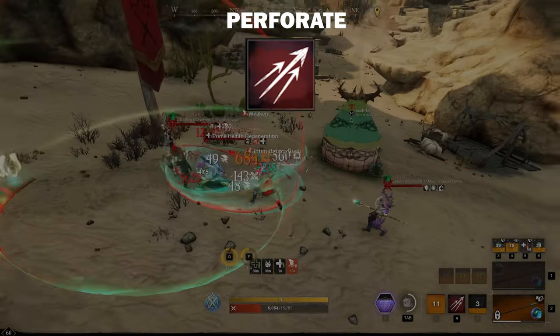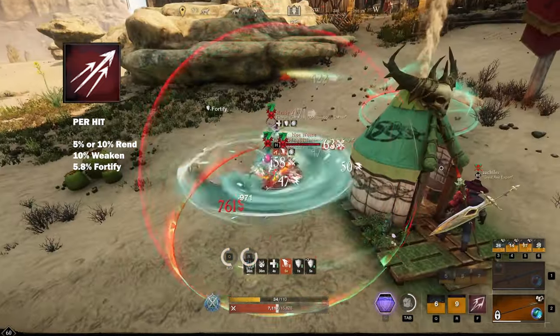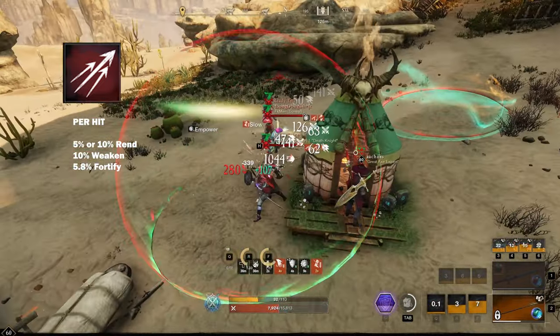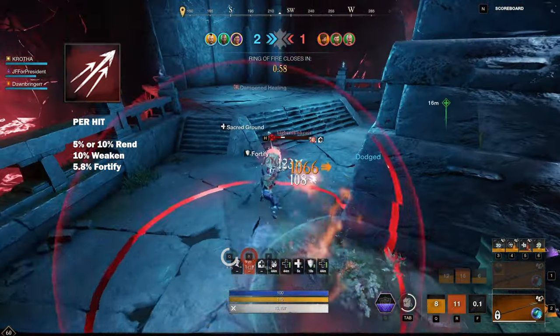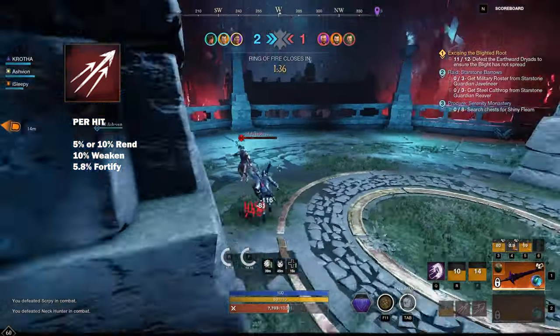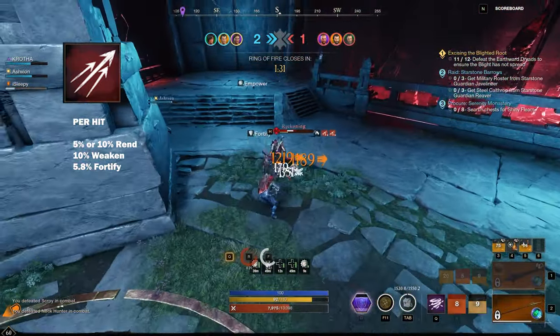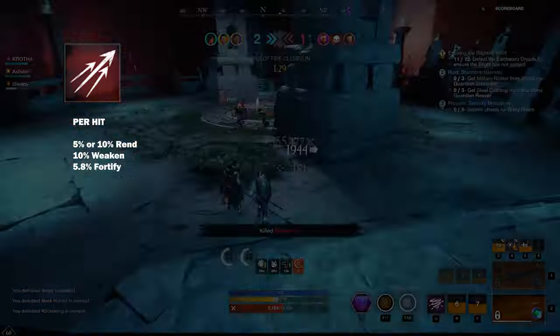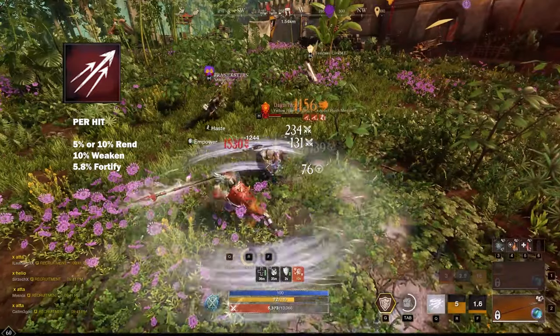Perforate is a great ability to brawl opponents with. For every hit you land, you will apply a Rend and Weakened stack and give yourself a stack of Fortify. Use Perforate to set up a burst combo or heal for a teammate. If you land all 3 hits, stay on your spear and aggressively pursue your target. You can stack Shirking Fort with the Perforate Fortify for extra mitigation when brawling with Light Attacks and Dodge.